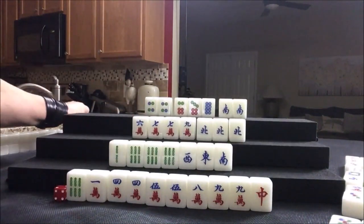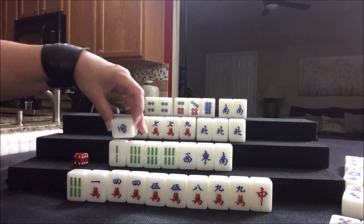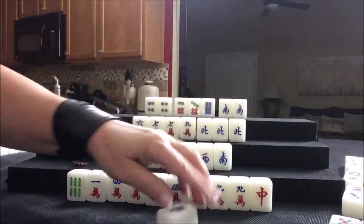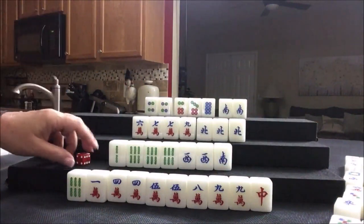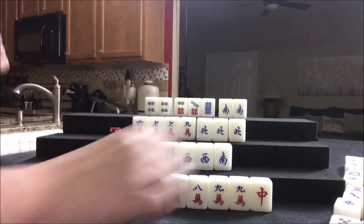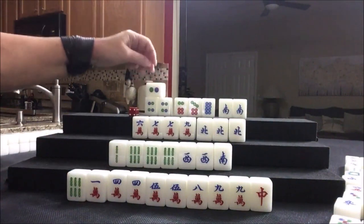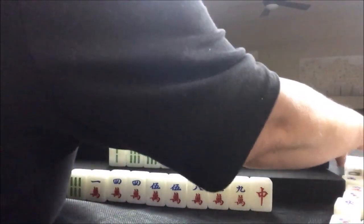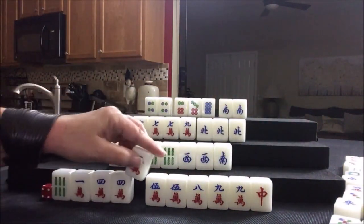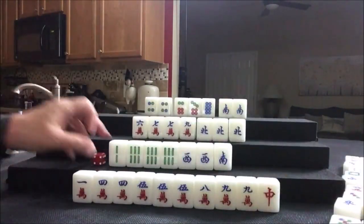Draw three bam. West — they got a pair. Now East is out, so this is a safe tile, and we'll draw. White dragon — those are all out. Two dot — oh my gosh, bummer. Two dot. Drawing five crack — wow, this really came in for this player. Let's discard six bam.